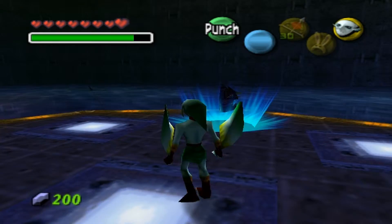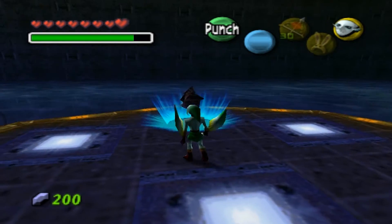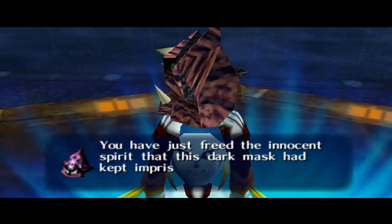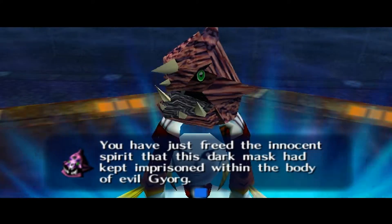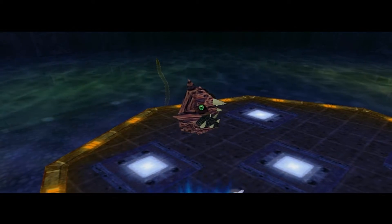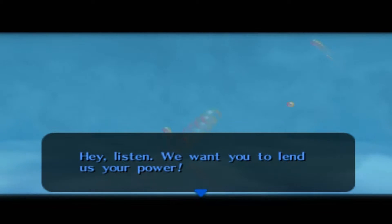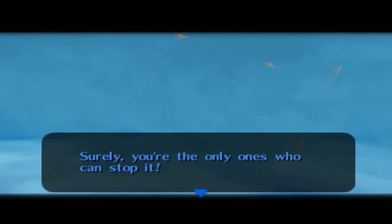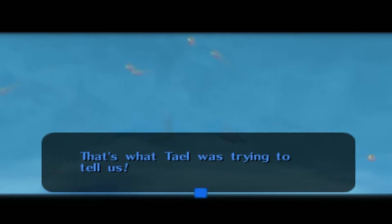We seized Gyorg's remains. We just freed the innocent spirit that this dark mass had kept imprisoned within the body of the evil Gyorg — or Gyor, I think it's Gyorg, I'm not sure. Next is the canyon area. It might be a while before I tackle that because it's just that hard and there's plenty of stuff to do. Here's another one of the giants — they want us to lend them our power to stop something terrible from happening to this world.